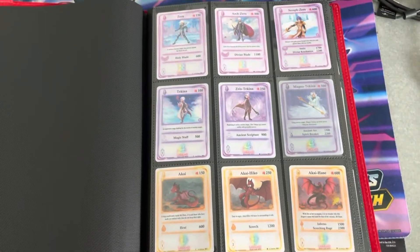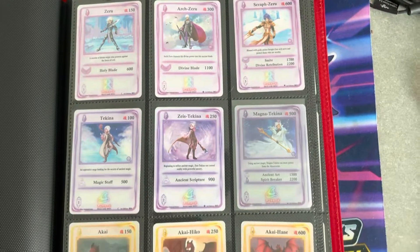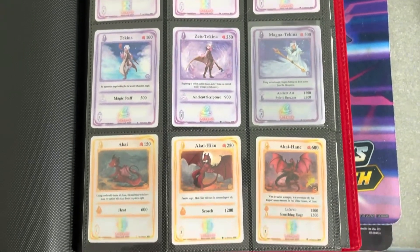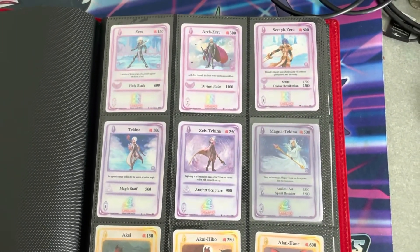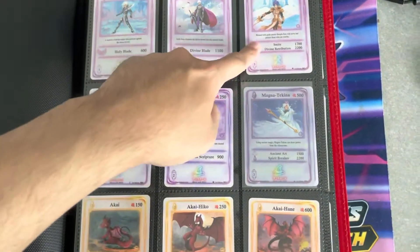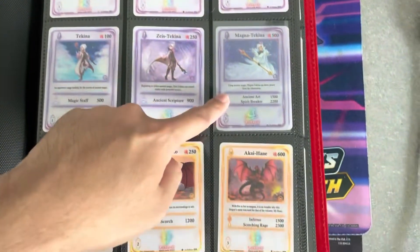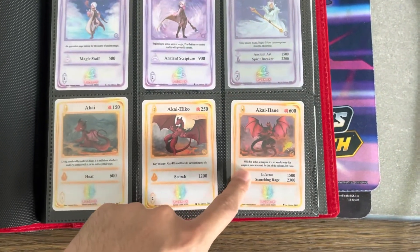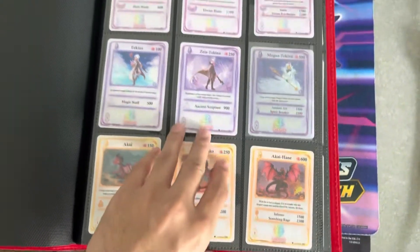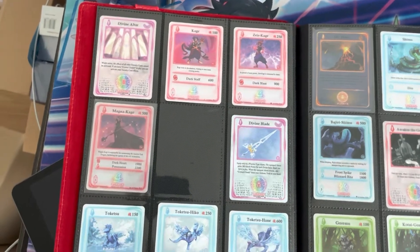Cards 1 through 9. Bear in mind, I do not have all the holos in the set as of yet, but I do have a pretty good order of everything in the set itself. As you can see, we are missing the holo for Seraph Zeru. We do have the one for Magna Takina. We don't have the holo for Akai Hain. This is 1 through 9 — there are about 202 cards in the set.